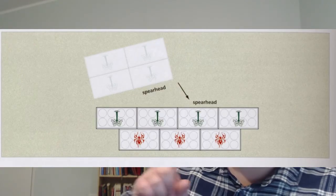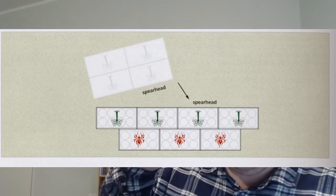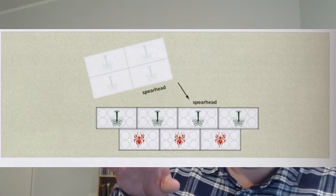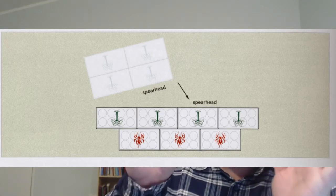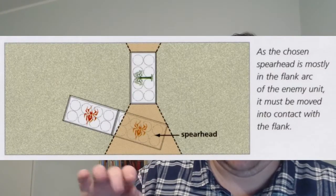Charging is a bit convoluted, so let's break it down. You can always pre-measure — that's the standard rule. The way charging works: let's take a unit of four companies. Choose one company to be the spearhead — this is very important. This is the only one we're worried about for the moment. All of your measurements and all of your lines of sight are going to be drawn from that company. That company is the only one that needs to make contact.